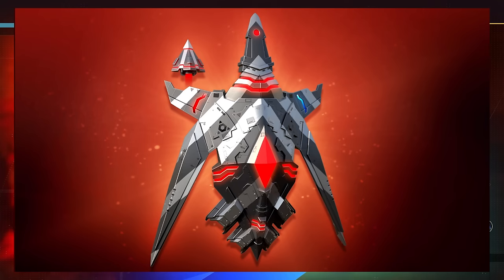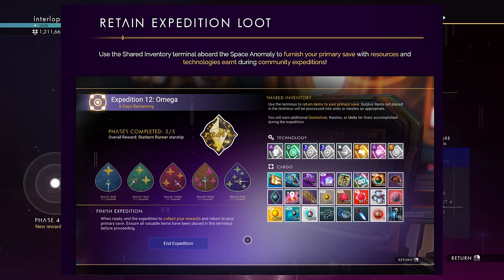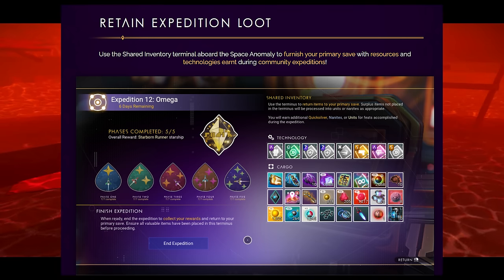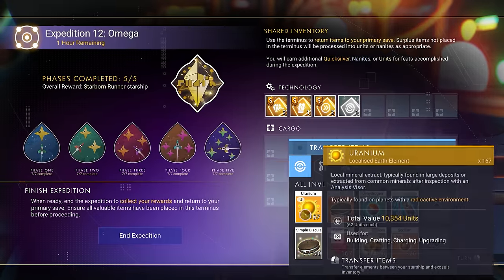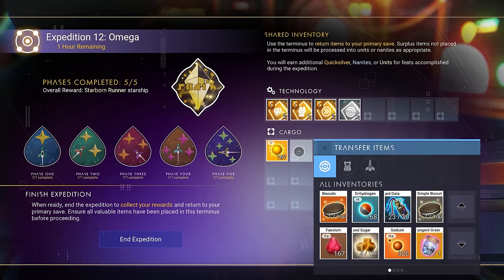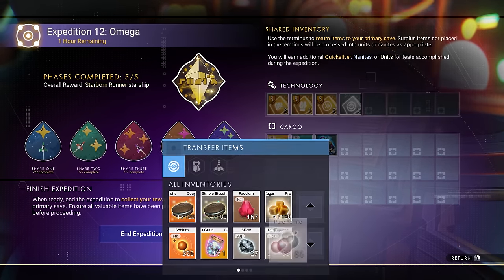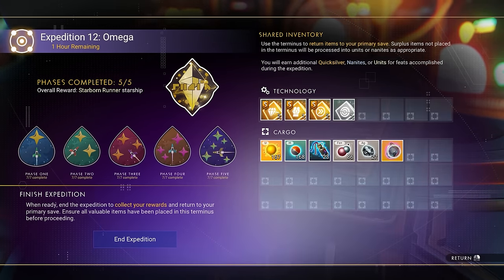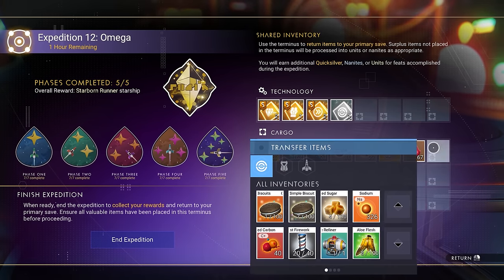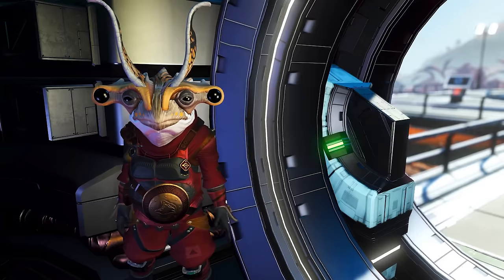You can also retain expedition loot. Using the shared inventory terminal aboard the Space Anomaly, you can furnish your primary save with resources and technologies earned during community expeditions. Since you get a ton of upgrade modules during expeditions, if you lack upgrades for your character, multi-tool, or spaceship, you can use those. You can even transfer inventory upgrades to your actual ship, at least from what was played during expeditions.